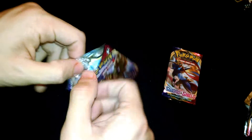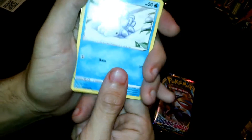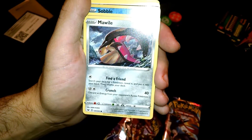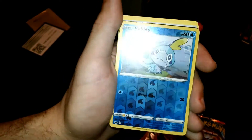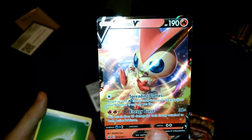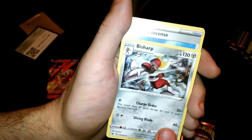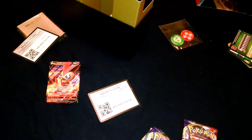We're down to two packs and we still haven't got nothing too great. This one might be good. Scrum, Grookey, Shellder, Meowth, Ponyta, Falinks reverse. Oh we finally got a crazy card - Victini V! It's about time we get something - thank god we finally got something, pretty dope. Energy, Bisharp, Evolution Incense, Vitality Band. Last pack is Zacian - hopefully we pull him, that'd be amazing.